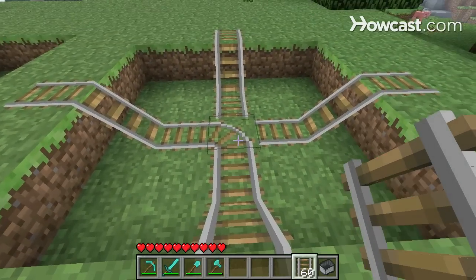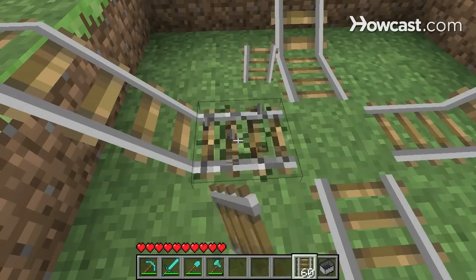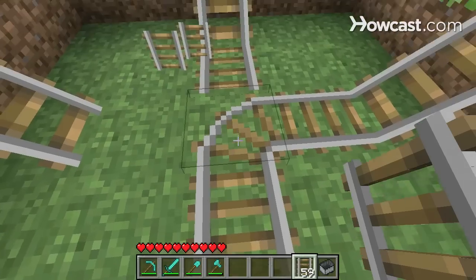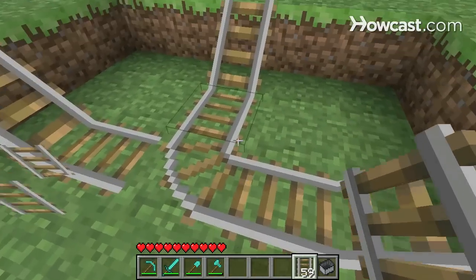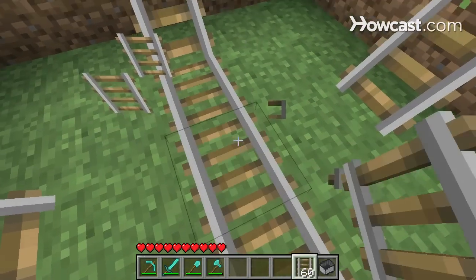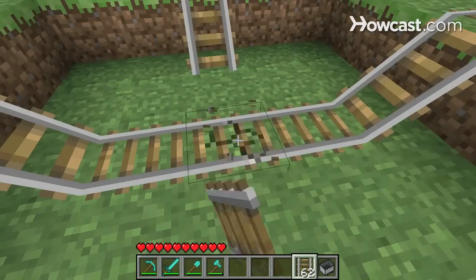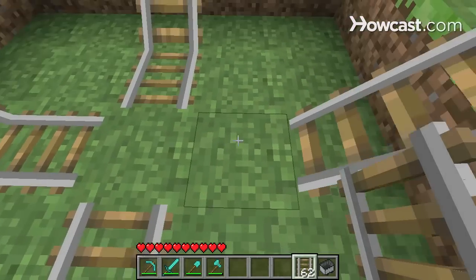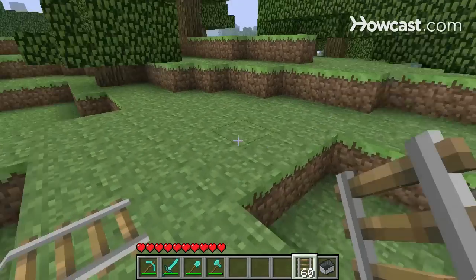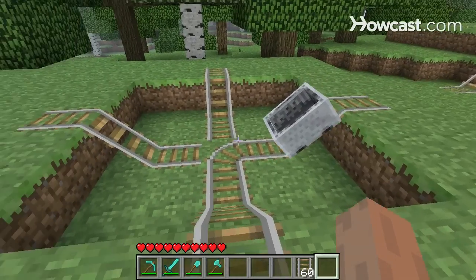If I want these tracks to connect in a different way, I'll just break this track and the ones next to it. Now it connects from south to east. From north to south, I can get them to connect by breaking that rail and replacing this track — now it's heading from south to north. So let's head back to the default southwest orientation and show how this intersection works. I'll place a cart right here, give it a push, and naturally it heads from west to south.